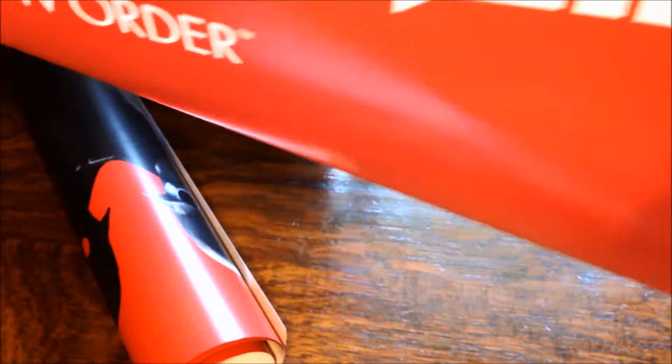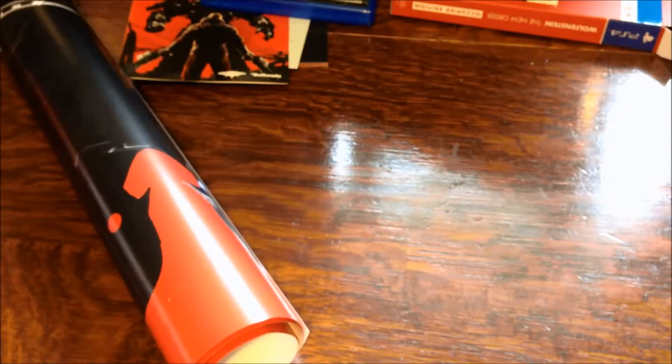Now the second poster — not really sure what this one's going to be — oh, this is the Wolfenstein logo. I'll just scroll it up to show you: Wolfenstein New Order at the bottom. That's cool as well. I don't know whether to put all of these up in my room — they're all pretty cool, but I've also got my Titanfall poster and my Destiny poster to put up.